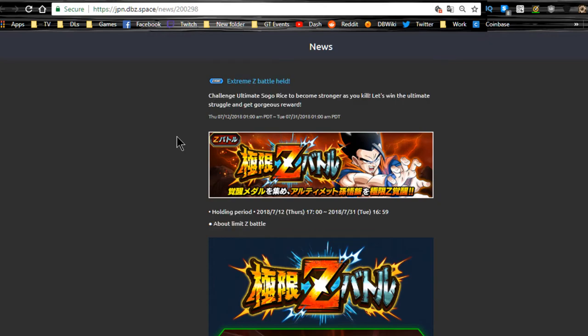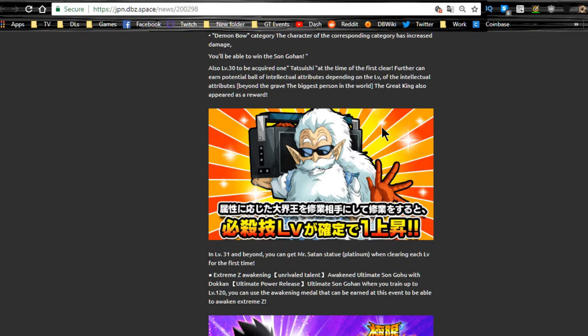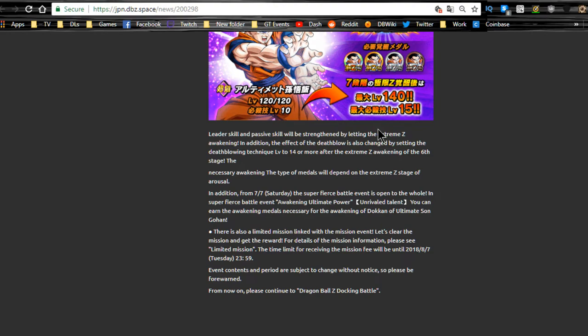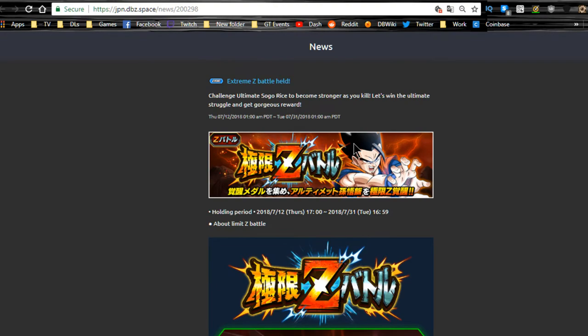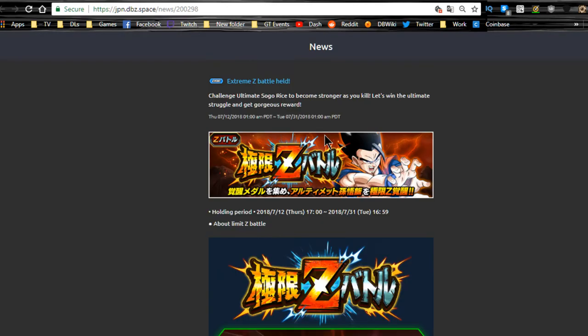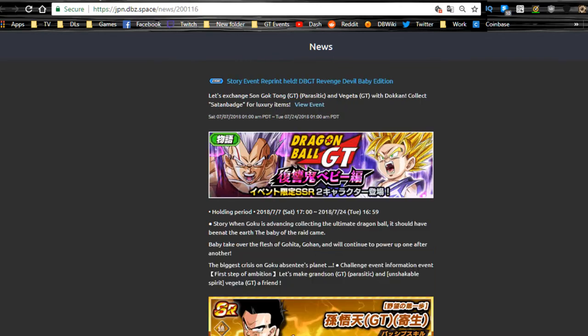First things first, Gohan EZA is here for the intelligence OG Dokkan leader. It ends on 7/31 so you have about another week and a half left before it goes away. Go ahead and do this in order to get him Extreme Z Awakened — he becomes a pretty good unit at Extreme Z Awakening 2. It also has granite archives as you level up. I haven't done it on JP but I will on global.